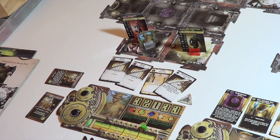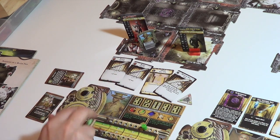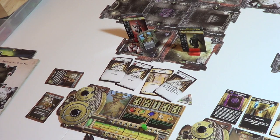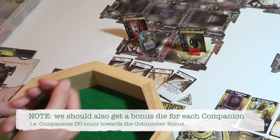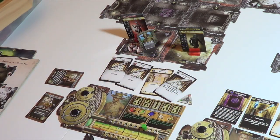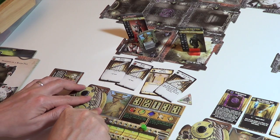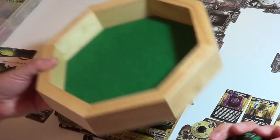Now back to McPhee. We're going to run that combat again, so it was three plus four — that's seven dice. I'm going to spend an audacity to make fours a success as well.